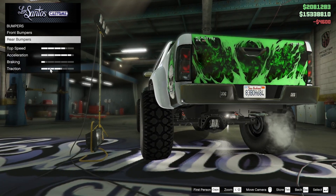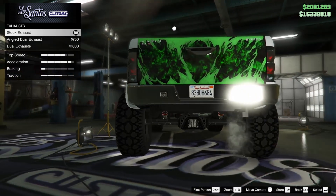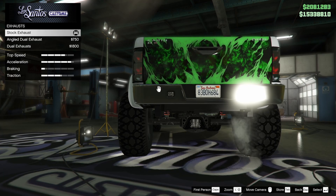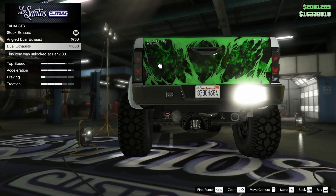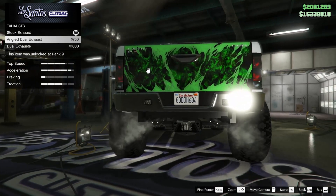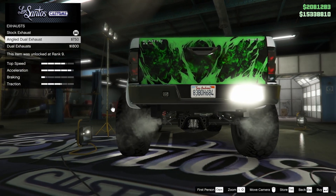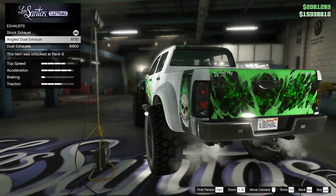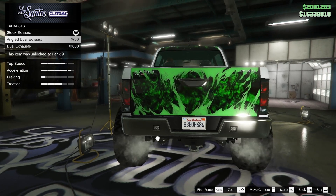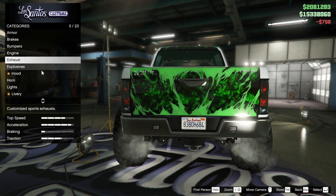I like the tail lights — I think that could be a cool addition when the lights are on. For the exhaust, the default is just a singular pipe shooting downwards. We have the angled dual exhaust and the dual exhaust. This kind of depends on the style of build — with the smoke coming out I think it looks really good. The pipe itself is a little funny but I want to try the angled dual exhaust.